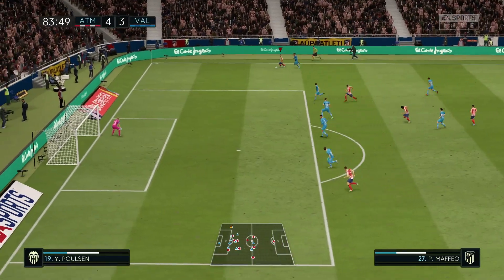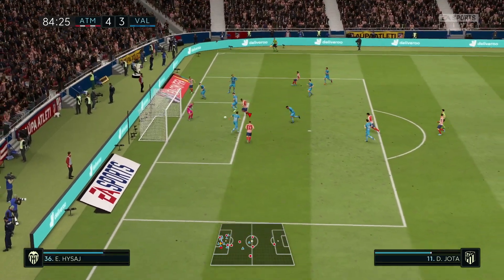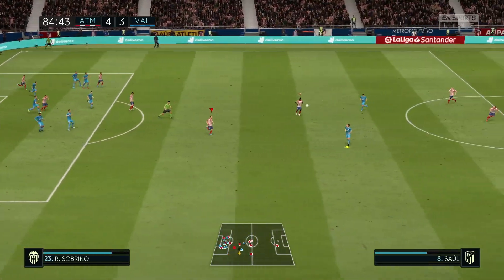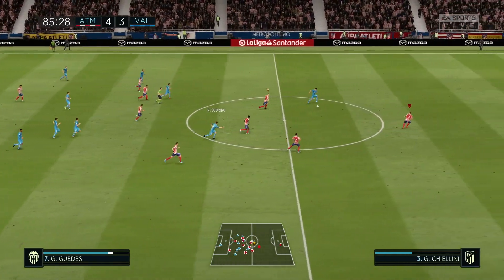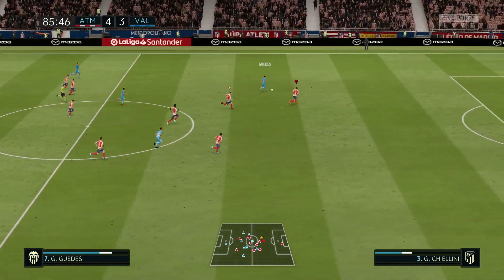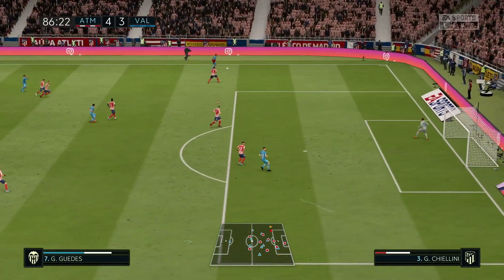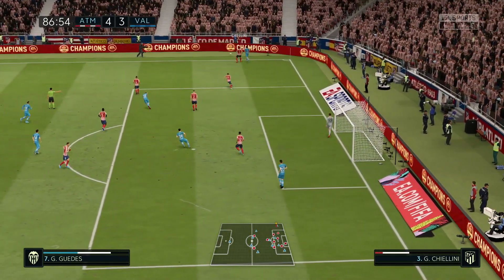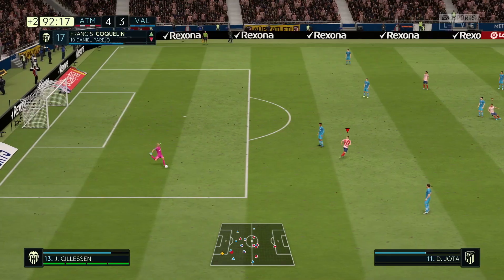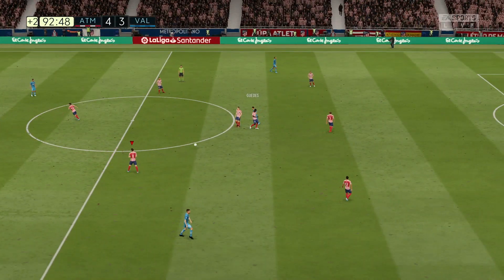Yusuf Poulsen has come all the way back there, pulling on the shirt. Cuts the ball across - no one's there. Poulsen's not up for any attack though. But somehow they've broke through. Chiellini - can you keep up with Guedes? We need the old guard to just silence the new boys. They've got to get the ball off the field as quickly as they can. Hermoso just head this one away. There we go.